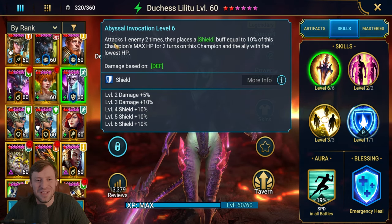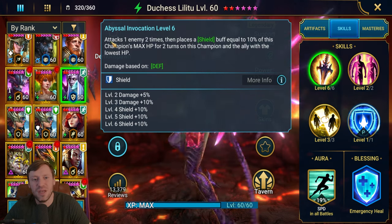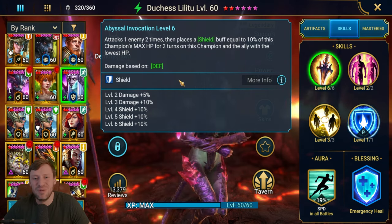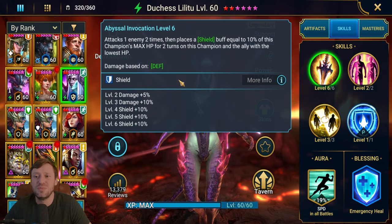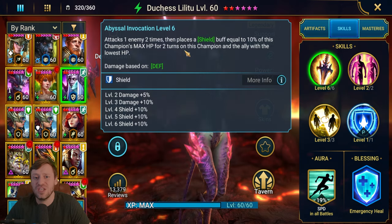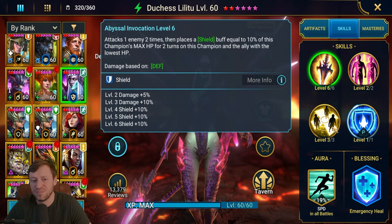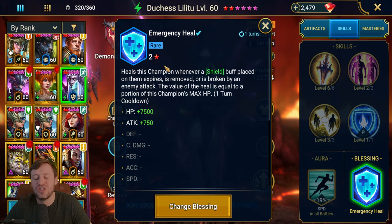A1 Abyssal Invocation attacks one enemy two times, then places a Shield buff equal to 10% of this champion's max HP for two turns on this champion and the ally with the lowest HP. She puts out this big fat shield all day long, and we're also going to use masteries to pump up the shield. If she takes a big hit she will counter-attack, which helps her stay alive so she can cycle back to the A3 and revive the squad.